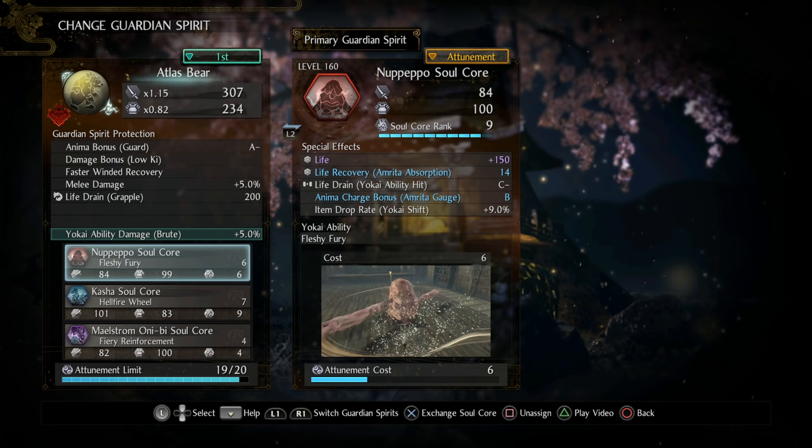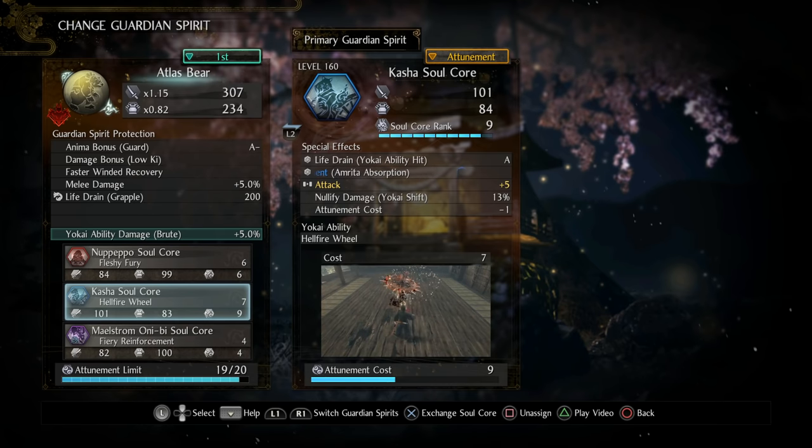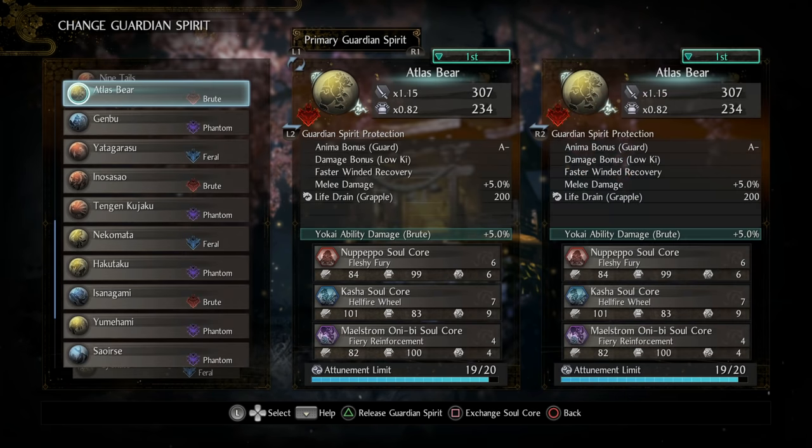As for our soul cores, first up we have the new fleshy boy Nupepo. Nupepo is actually crazy strong - he has a 50 percent damage buff that he applies to you after you use him, it's going to last 20 seconds, but it's also going to increase the key cost of your abilities. Despite that, increased key costs aren't necessarily going to hurt us - in fact they'll help us because it means we can get off our Dragon Dance buff even faster. Kasha is excellent because of the life drain on Yokai ability hit, on top of being very effective at applying fire. Lastly, Maelstrom Oni - whether you want water, lightning, or fire is up to you, but Maelstrom Oni is just always going to be a safe bet for your third choice.